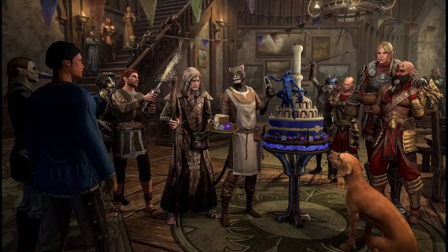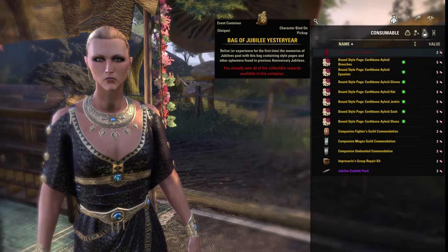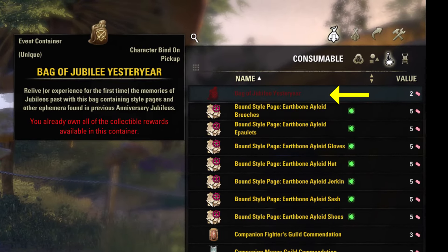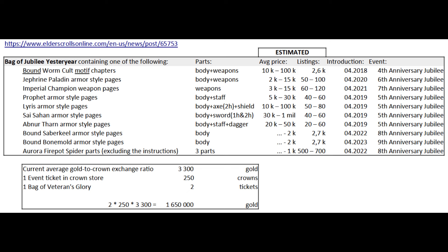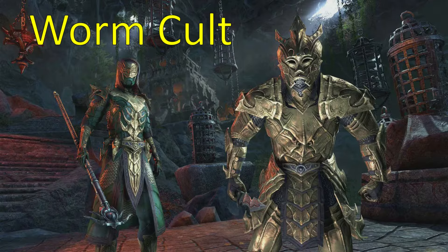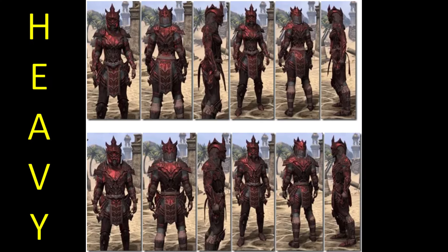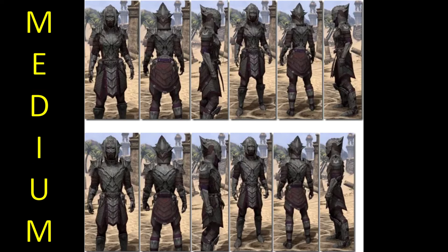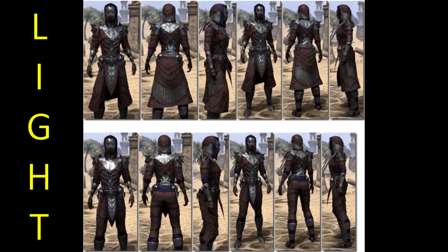Welcome to my guide to the contents of the Bag of Jubilee Yesteryear from the 2024 Anniversary Jubilee event. This bag is a container you buy for two event tickets from the Impresario event merchant and it drops one random reward item from previous Anniversary events. The drop is bound so you can't resell it, and it's curated so you always get something missing from your collection. Because of that, it's advised to use and collect the style before buying another bag, or you may end up wasting two tickets.